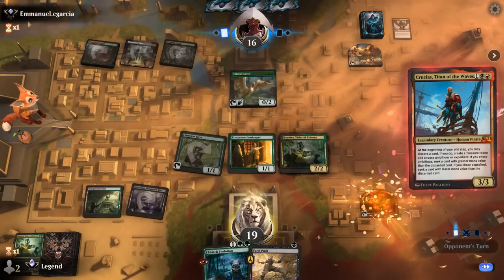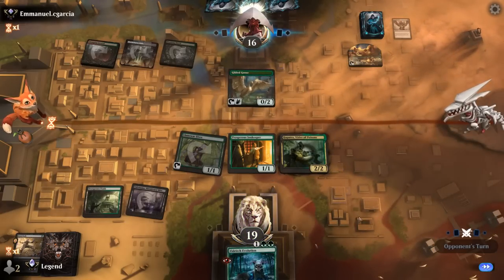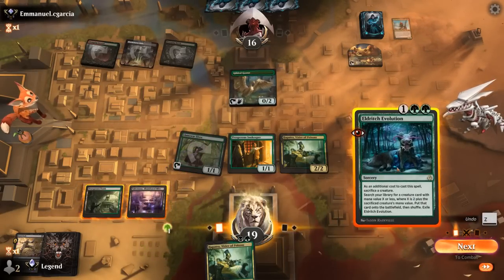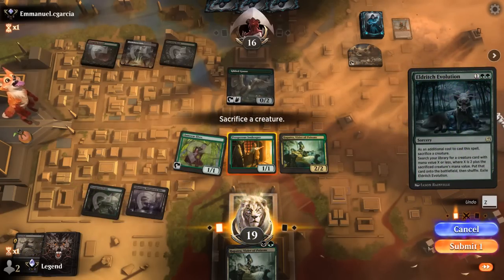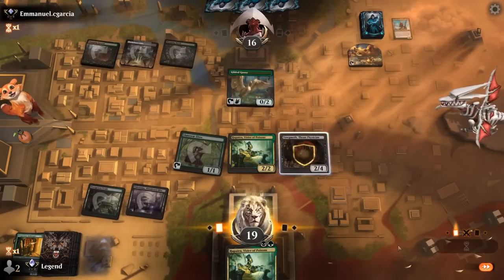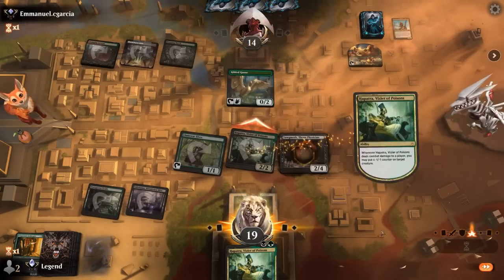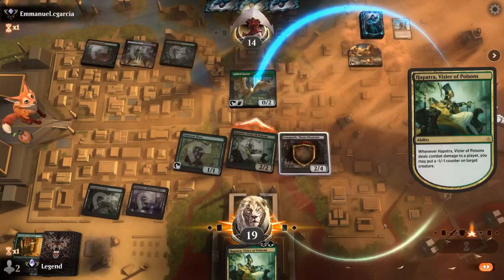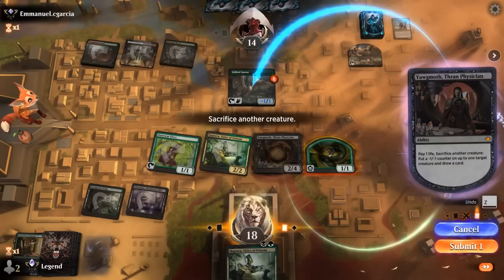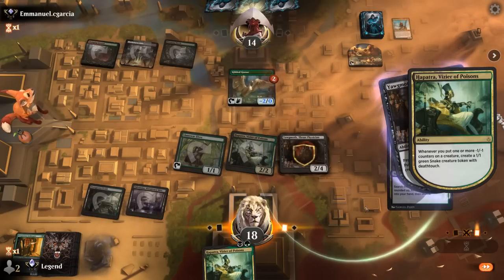Let's just not mess with the extra treasure. And then now Evolution, sacrificing Innkeeper to get Yawgmoth. I can attack with Hapatra. Then minus one counter on the Goose — make a snake, sack snake, finish off Goose, make another snake, and draw a few more cards.